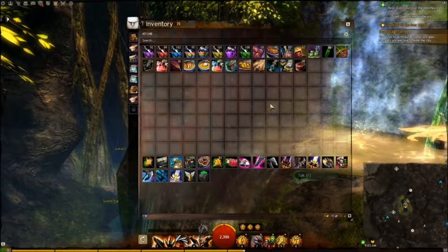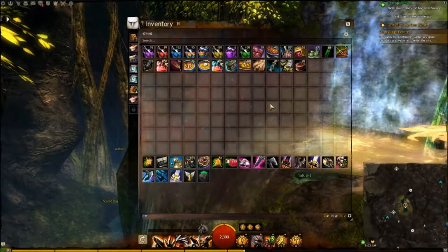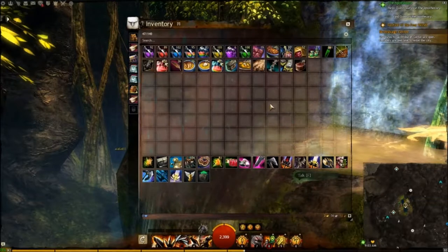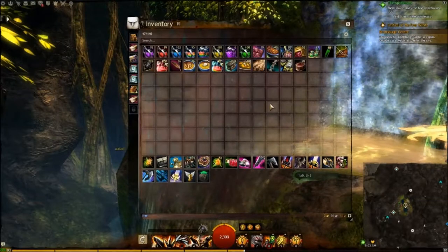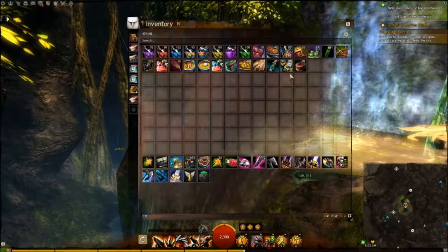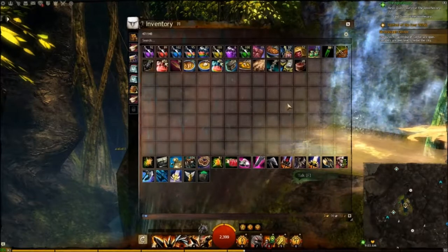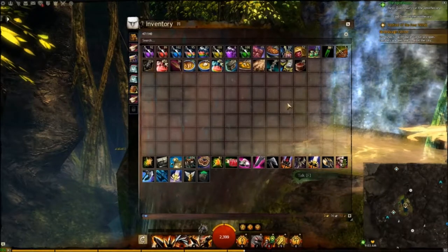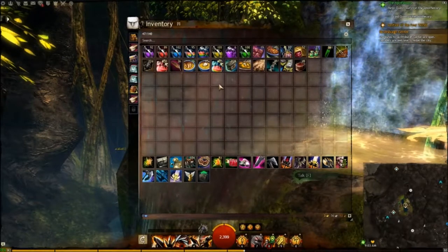What is up guys, Gunthex here from Effigy Gaming. Today we're just going to have a quick look at the consumable lines. In terms of consumables, I like to split mine into two sections: the top is my potions and any little interesting things that I have, and the bottom is my weapons and some useful items that I keep on me.